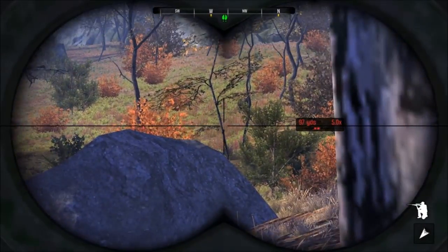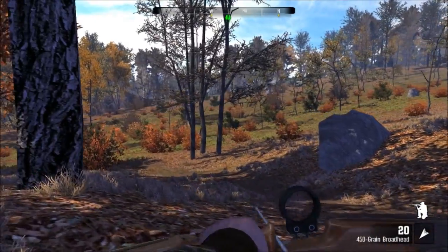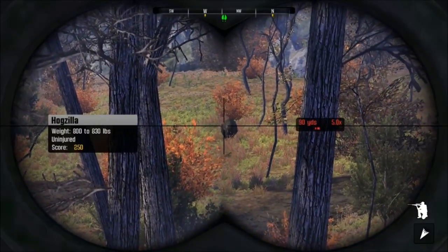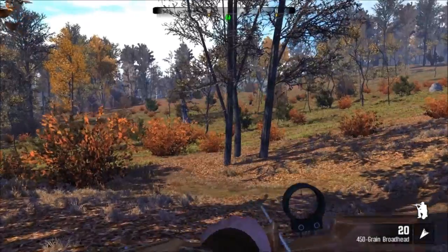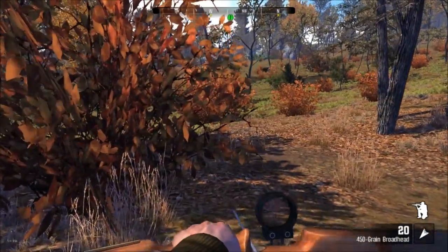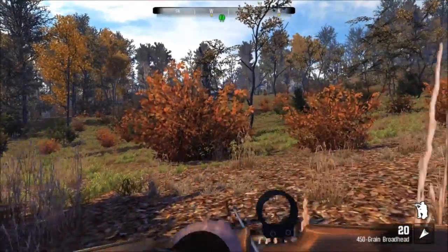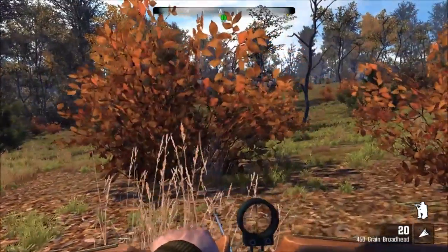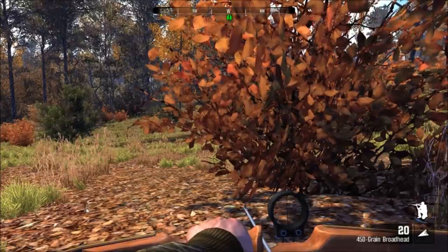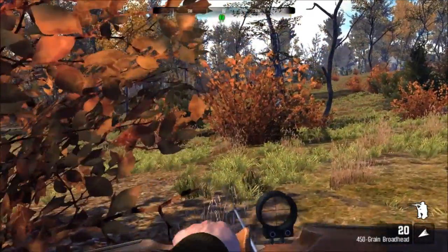Did he settle down? Yeah, he did — he went back to eating. Alright, so we're going to move in on this guy. The wind is right in front of us; we are downwind in front of him. That's our cue — he was rustling through some shrubs, so we should be able to get a little closer. Patience is key here with this hunt — big time. We need to take our time, get within 25 yards and take a clean shot at him.